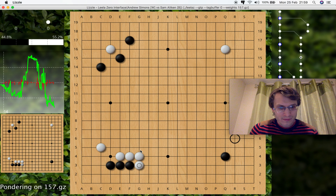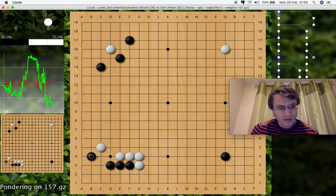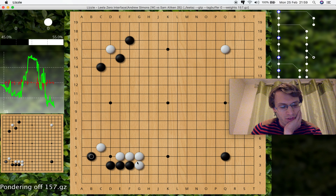It suggests black to spend the move. This is one choice and this one is better. When you're reviewing, you can keep it analyzing, but if you want to not see its suggestions, press space to turn it off and just look at the board and think yourself.